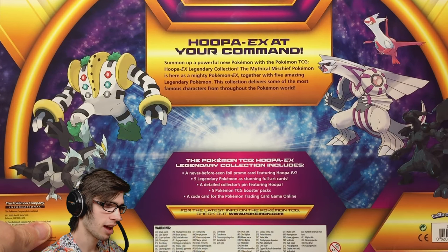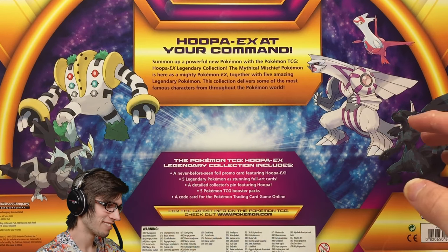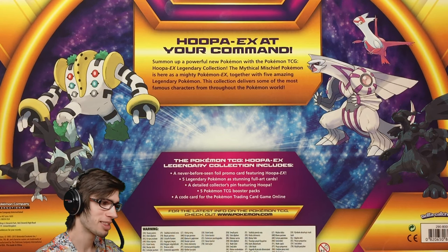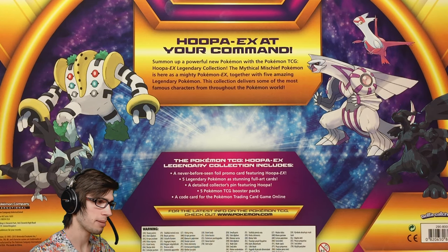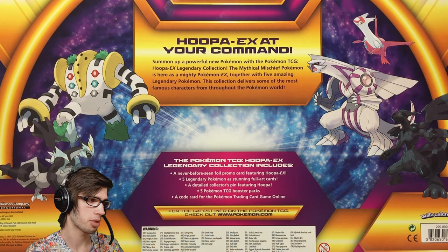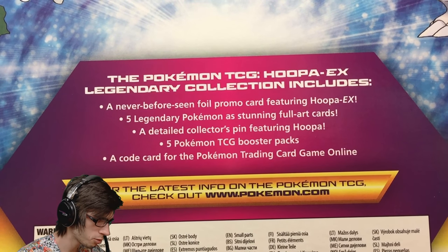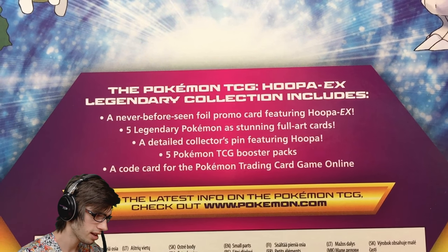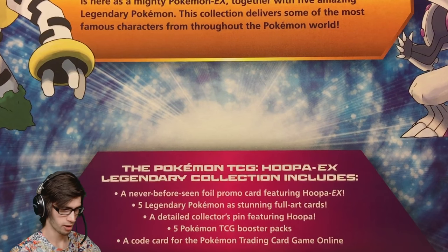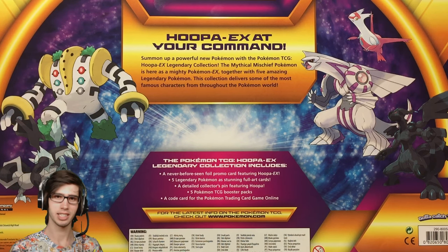Regigigas, Palkia, Latias, and Zekrom. The box says: 'Hoopa EX — at your command, summon a powerful new Pokemon with the Pokemon TCG Hoopa EX Legendary Collection. The mythical mischief Pokemon is here as a mighty Pokemon EX, together with five amazing legendary Pokemon.' Today's box includes a never-before-seen promo card featuring Hoopa, five legendary Pokemon as stunning full art cards, a detailed collector's pin, five Pokemon TCG booster packs, and a TCGO code card. I'll fast-forward the unboxing since it takes a while.